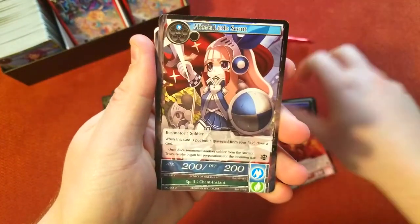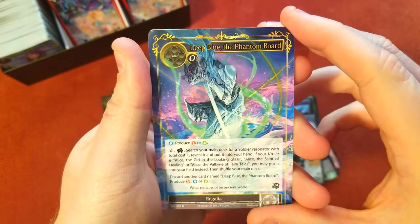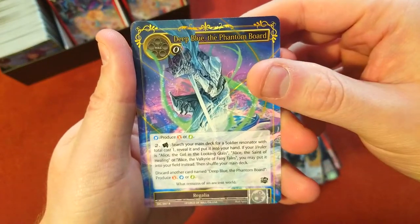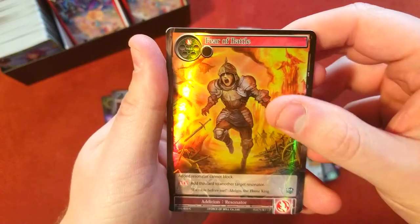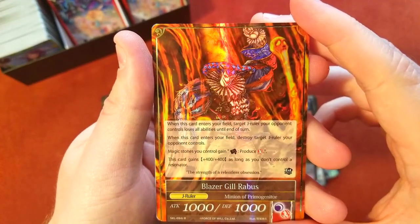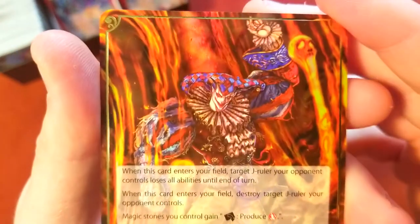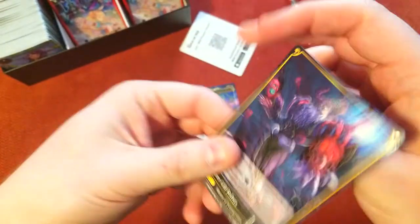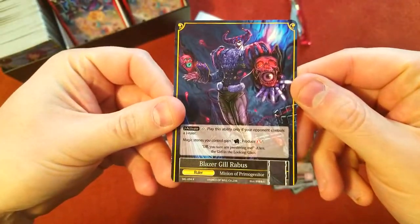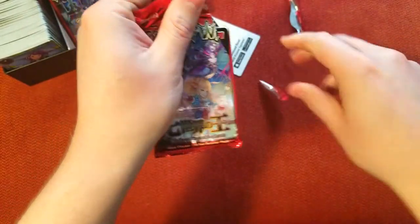All right, a nice rare — Deep Blue the Phantom Board, pretty sweet looking card, I like the edges on that one. Then we got a common foil Fear of the Battle, and then we got a foil J ruler — Blaze Gil Rabbis. Scary looking clown! Weird looking clown in here. Let's see what the reverse is — oh there he is holding the skulls. Pretty cool. First J ruler, not bad, off to a good start!